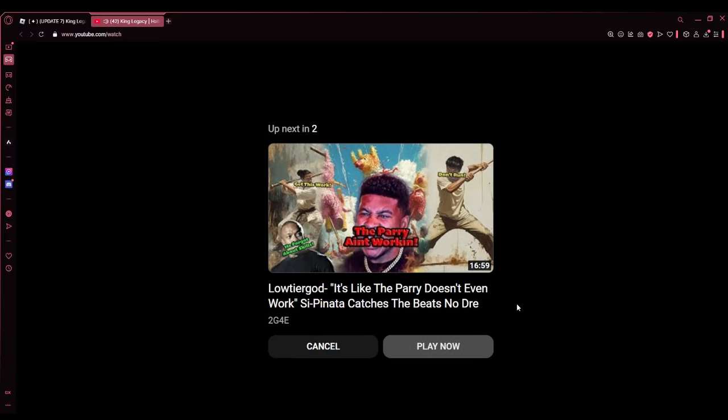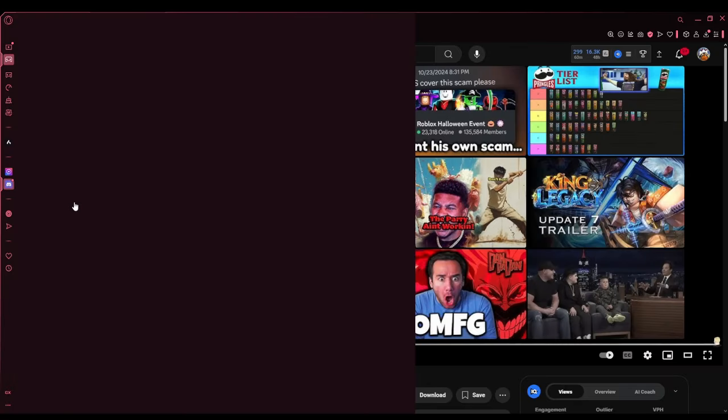I'm looking forward to it — I think it might be coming out tonight. I can't wait to get the Pumpkin Smasher and the new weapon. Whatever accessories are in this update, I'm really looking forward to it, because I still need to catch up on the last update on top of what we're gonna get here. King Legacy developers, you guys are doing real good.